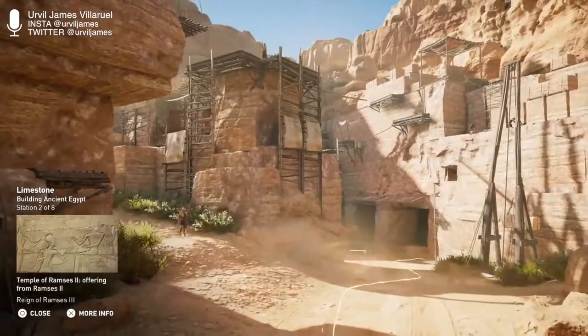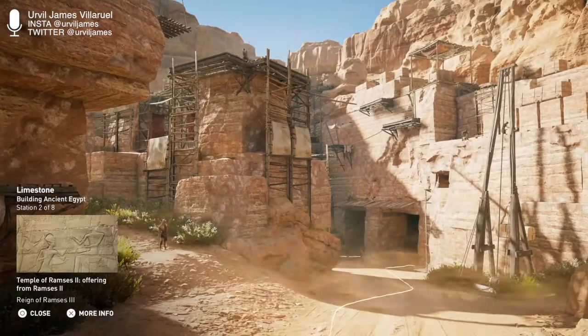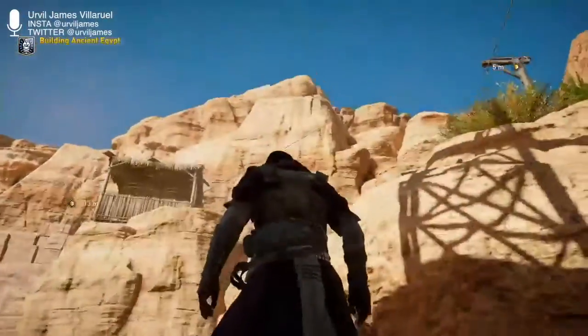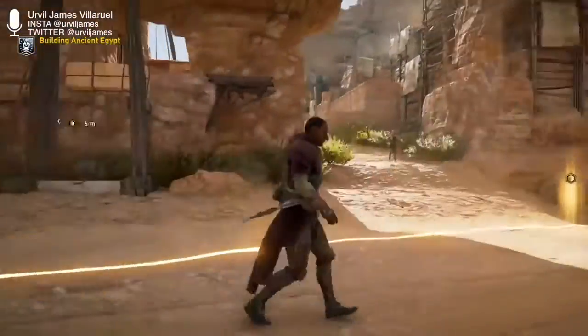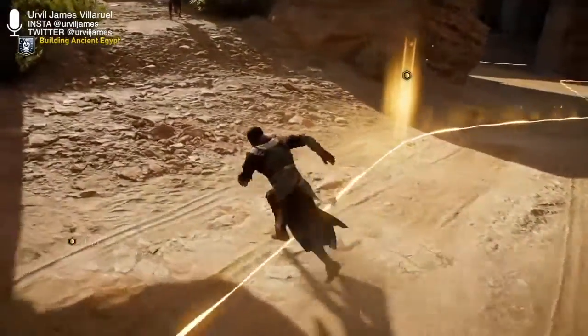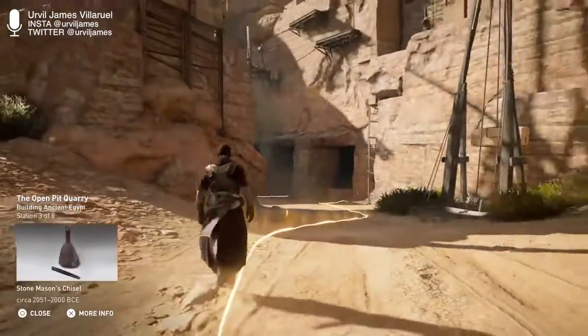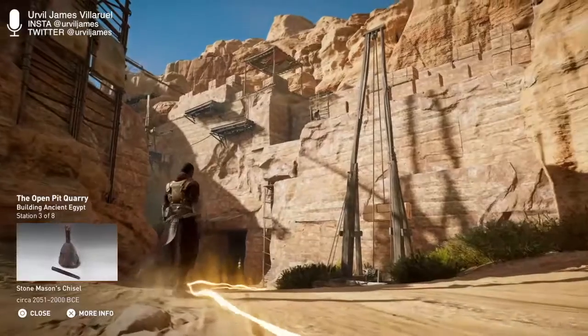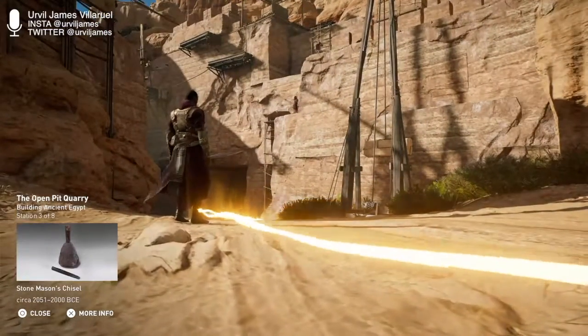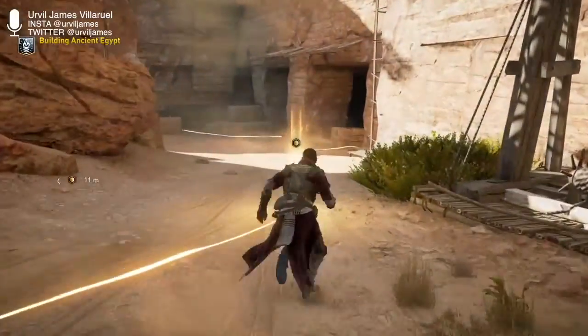Limestone was common and easy to extract from quarries on the east bank of the Nile. However, this particular limestone had marine fossils in it, preventing it from being easily decorated and polished. Ancient Egyptians preferred to use sedimentary rock beds — sandstone and limestone — as they were easier to extract.